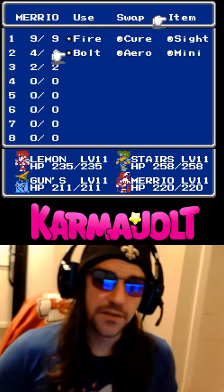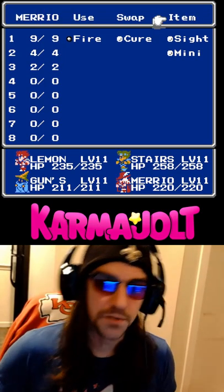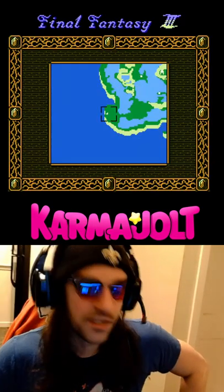Then I'm going to use the item command on whatever spells I would like to duplicate. So I'm going to duplicate Cure 2, Arrow, and Bolt. Then I'm going to use the Sight spell, which shows me a neat little map of my current location.